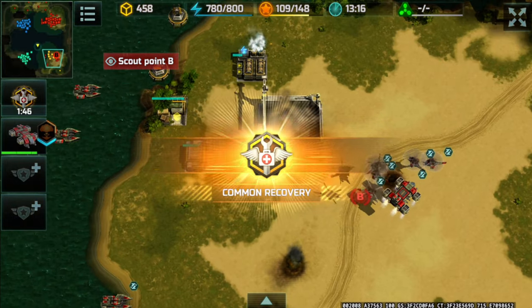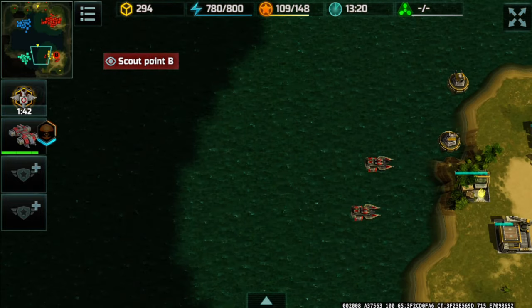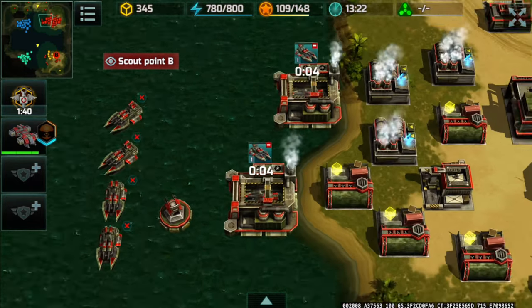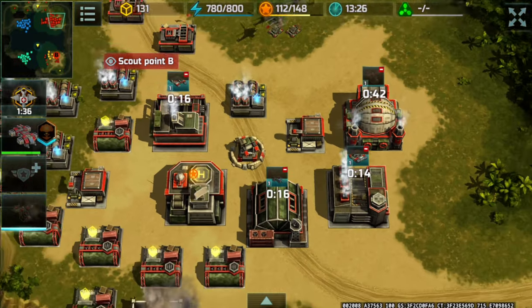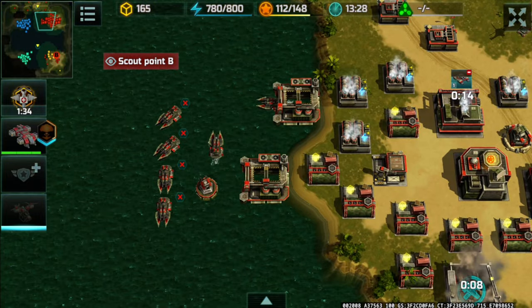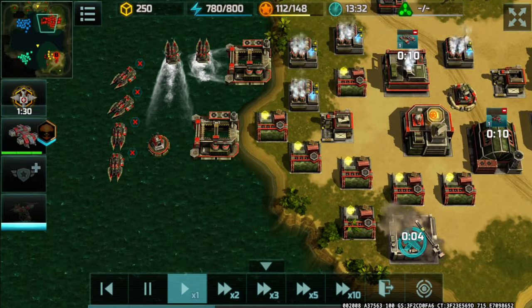Setting up a patrol perimeter for defense while my partner comes back into the game. With my alligators in position, I'm going to non-stop produce alligators along with dragonflies, jaguars, porcupines, and wasps to defend my base against any pending attacks.